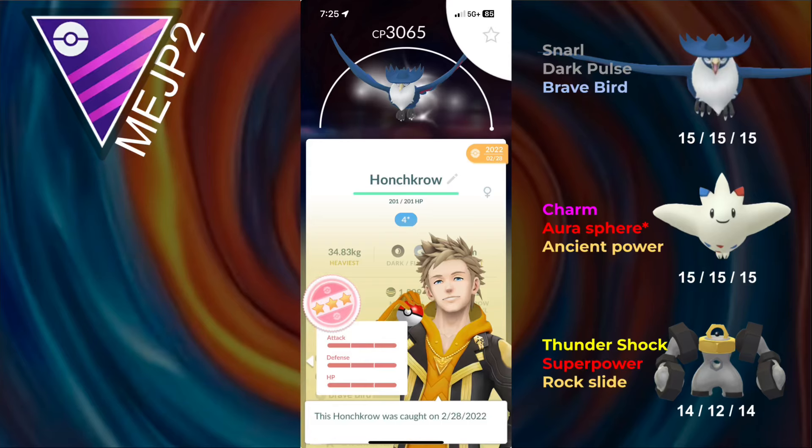What's up everyone, MeJP2 here, and in today's video we have level 50 Honchkrow in the Open Master League. Honchkrow is extremely glassy, and it also is a dark type, which means it's going to be pretty good into Mewtwo. Mewtwo almost gets one-shot by a Dark Pulse, so it's basically going to be Mewtwo hunting, and kind of Solgaleo as well, although Solgaleo actually doesn't have the worst matchup. So we're just going to get into the battles.